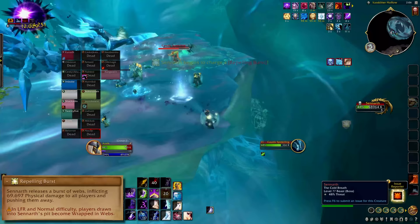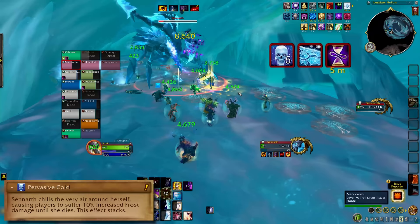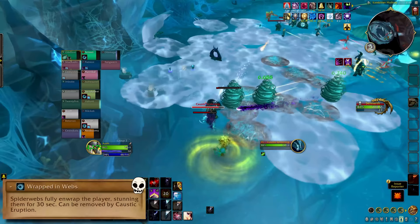You're taking increasing frost damage for the rest of the fight, so use whatever you have left and finish her off. On normal, that's it. On heroic, a 10 stack of web debuffs is a 30 second stun, up from the slow that you dealt with on normal. You do the fight in the same way — it's just worse if you mess up.